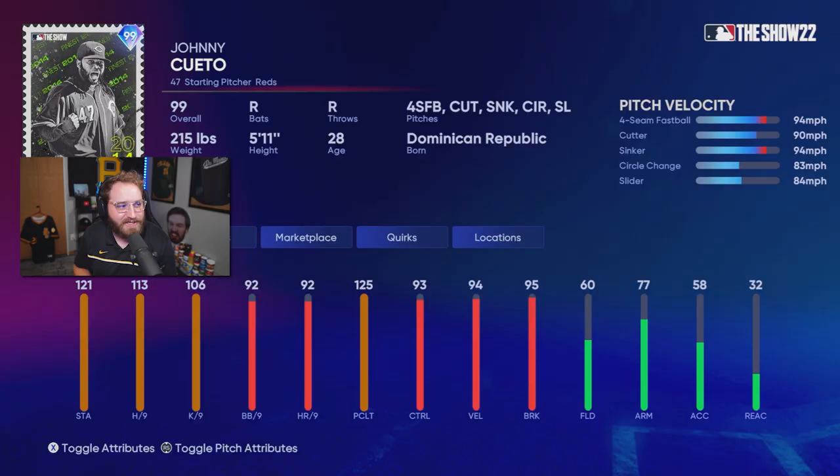I went 12-0 and got to choose a new flawless pack. We went with a Retro Finest card — a new starting pitcher, somebody I have a little bit of ties with being a Pirates fan. That 99 Retro Finest card is Johnny Cueto from 2014. If you guys remember, as a Pirates fan, you've seen the playoffs when he dropped the ball — kind of one of the coolest things I've ever seen, especially at PNC Park.